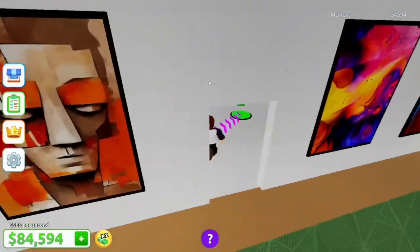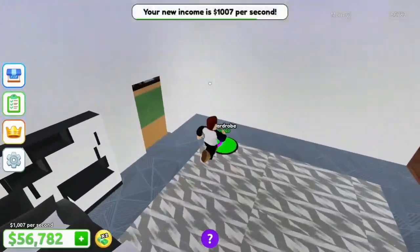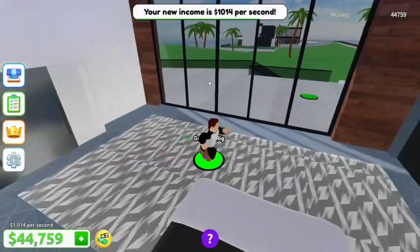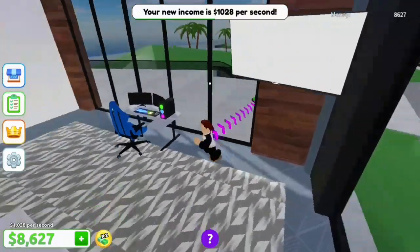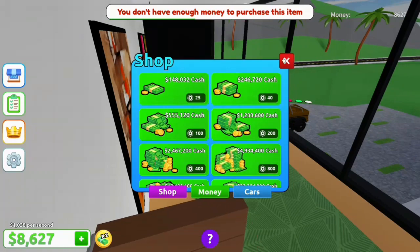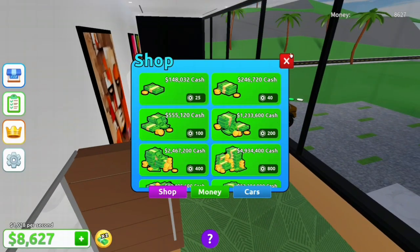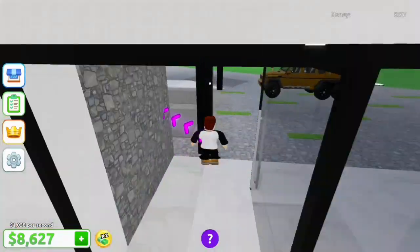Alright, let's see here. Is this the last room? I think so. Gaming rig — that's a funny word. And of course, we've got to go all the way out. Door. And we're out of money. Let's go see how much I have. Oh, we're over $1,000 a second — holy smokes. And I forgot — I forgot the whole basement to do.